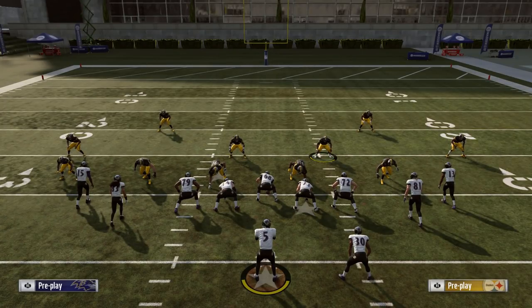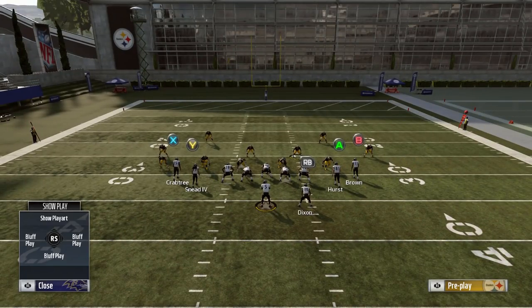What's going on everybody? Welcome to a new video. In this one, I want to take some time to talk about a new feature that was added into Madden 19 to help improve your pass protection out of virtually any shotgun formation, and it's going to be the halfback float feature.